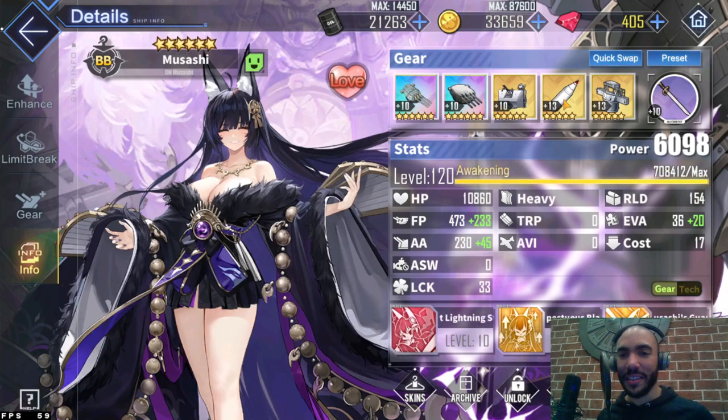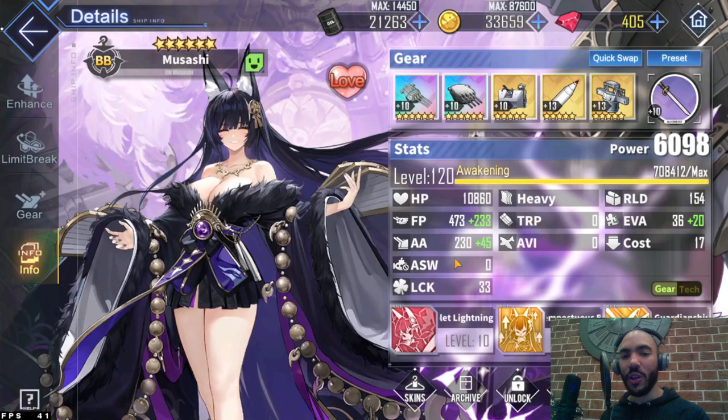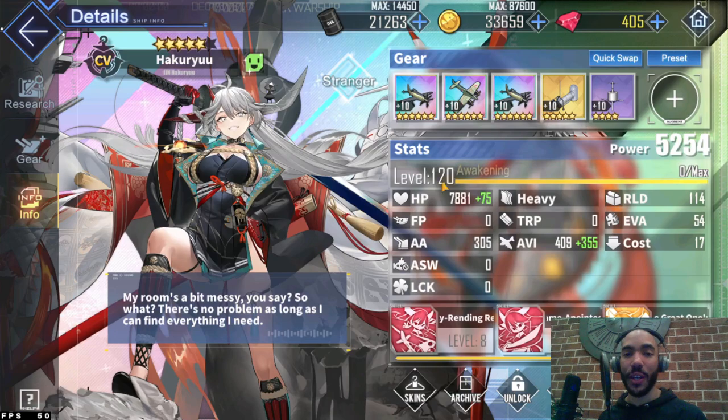I gave Musashi this loadout - the Yamato gun is still the best performing gun on her and this gives her the best firepower boost. The important thing to note is she has very low anti-air for her class, so if you run into heavy enemy air content I'd recommend giving her the rainbow AA gun and the American light cruiser gun to boost her AA. Keep that in mind.